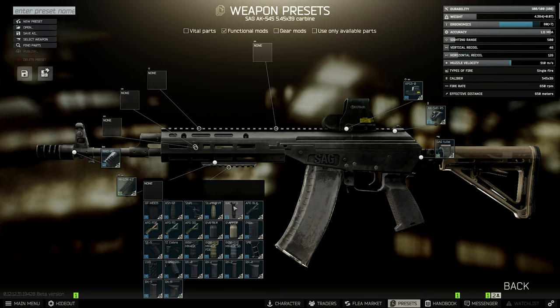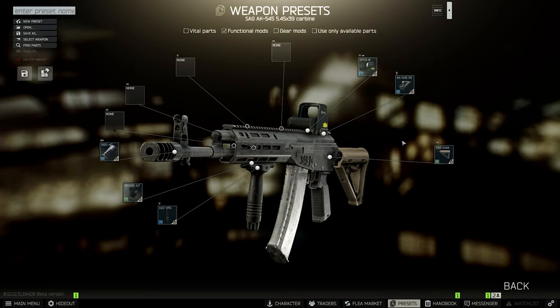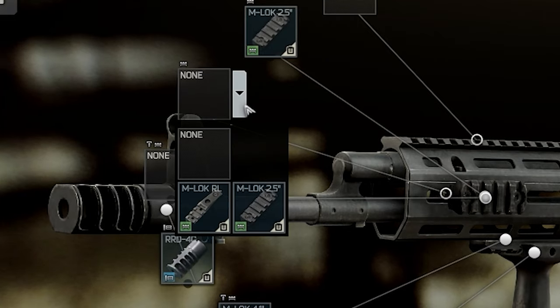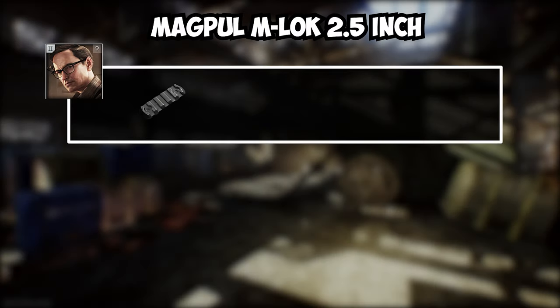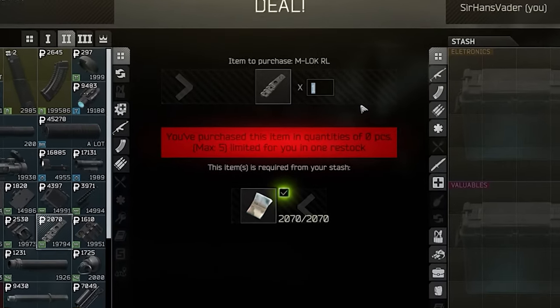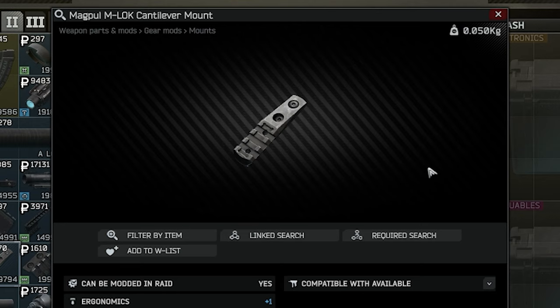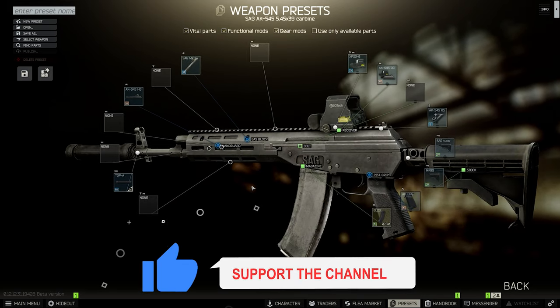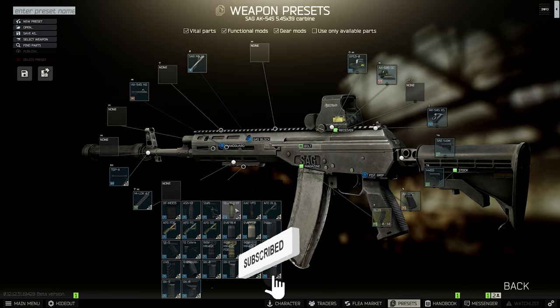The only problem is the flashlight, because the only way to mount one is with one of two rails, and they are pretty expensive because everybody else knows that too. You can buy one at Mechanic level 2, but level 2 is level 20 and that's pretty high. You can also trade it at Mechanic level 1 for one measuring tape, or alternatively buy the other rail at skill level 2. So it's not that big of a deal with some knowledge. In summary, you don't have to mod the weapon, but if you want to, you can do it very cost-efficiently and very early, which is amazing.